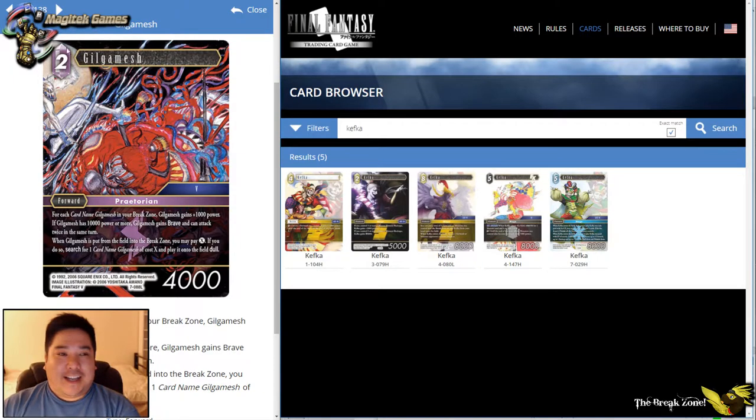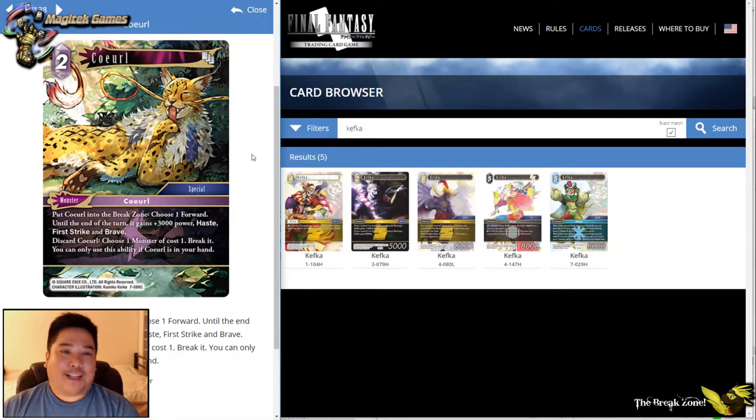Quarrel was one of the card-of-the-week showcase cards they used to preview the set and hype players up. It's one of the two monsters that showcases the mechanic of discarding cards from your hand to get an effect. Now that turbo discard won't be around in December, I do expect some Dadalumas and Cactuar Stars to come up again, maybe some Layaks. Quarrel can straight-up break a monster of cost one or less just by discarding it. The first effect is also quite relevant if you use it with the other Gilgamesh — giving it 3,000 power, haste, first strike, and Brave.